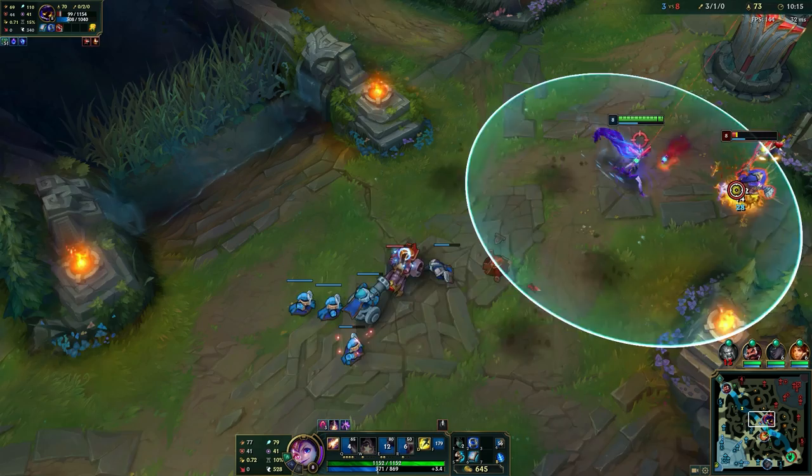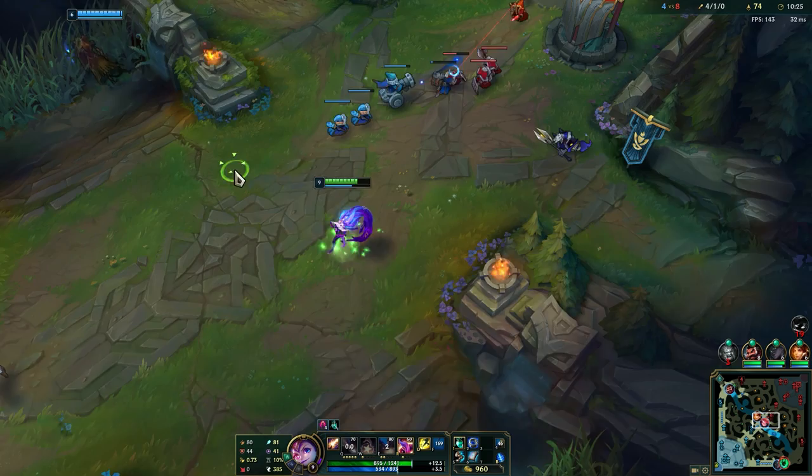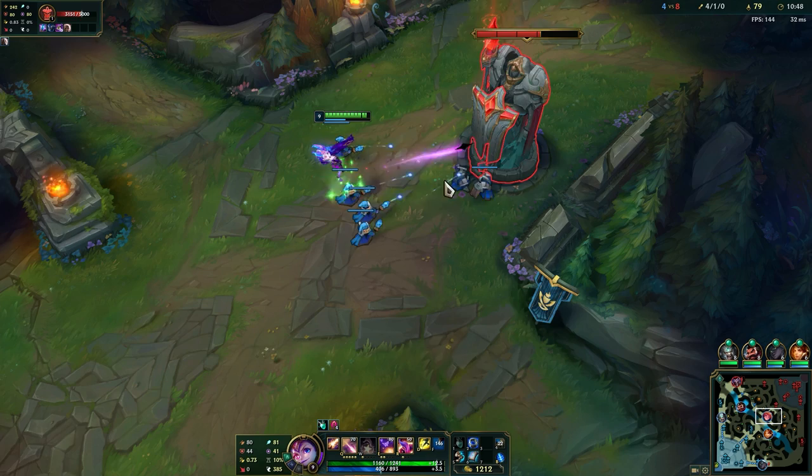There he goes. I don't know why Leona's mid - why is she leaving our ADC alone? Kha'Zix is topside. I think MF and Thresh might be coming mid. Make sure to use your passive when pushing towers - your Q gives you 2 procs of your passive.